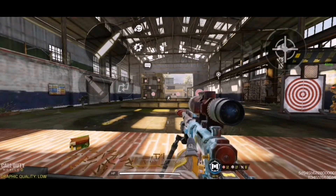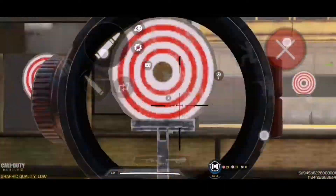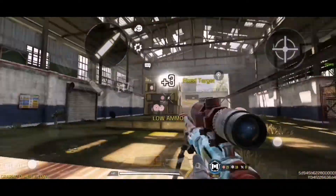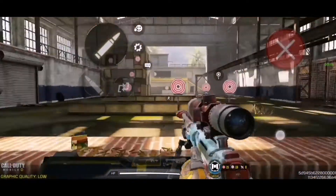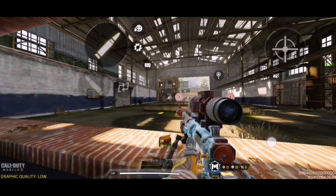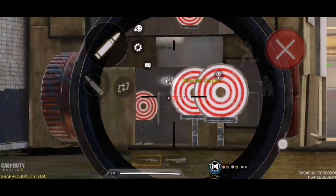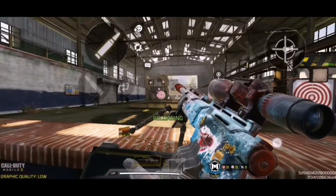So as you can see, this is how people normally snake. But now there's a new faster way to snake — basically from Kai Maru's video. When you scope, you shoot but do not unscope, then scope again and shoot. I'm gonna show you.